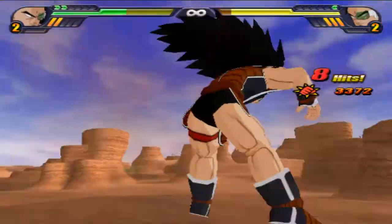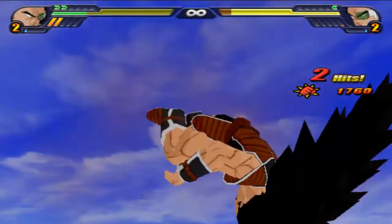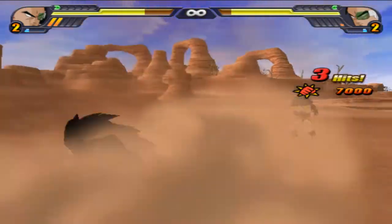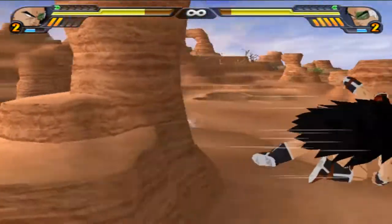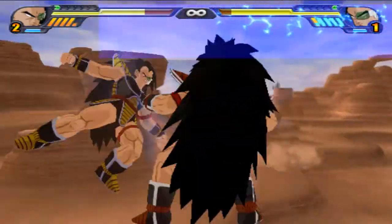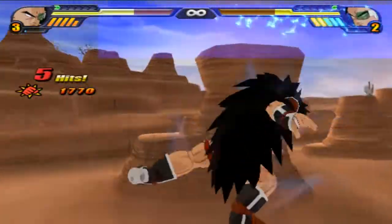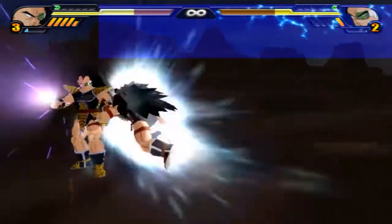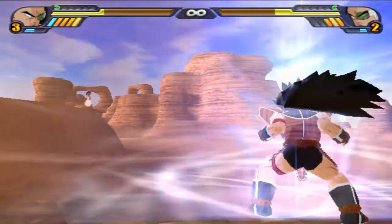Majin Buu kind of stopped there. Majin Buu is about half a bar ahead. Goku gets a good melee combo and combos into a B2, and now Goku is ahead by a little bit. Majin Buu is derping out a little, kind of flying around up and down, left and right. Goku at max power — be careful, Majin Buu, remember what happened last fight. Ultimate does not connect. I thought it was going to — Majin Buu gets out of the way at the last second.